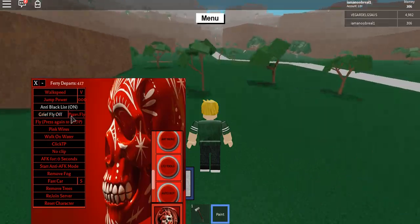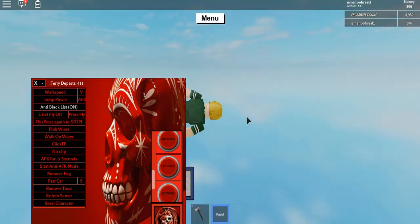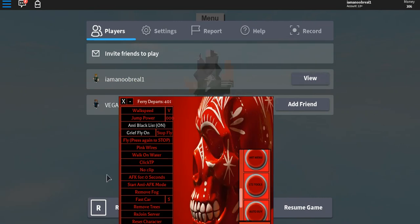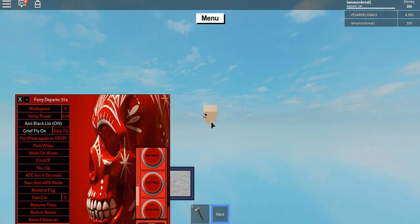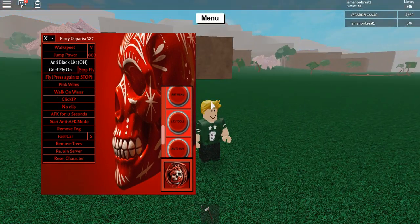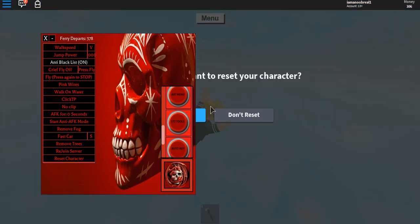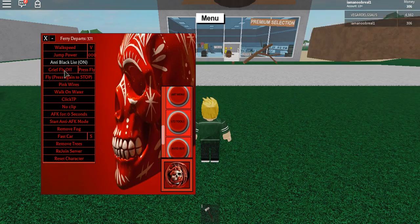Yeah, you can just fly around — oh my, you shouldn't use this guys. I got flung. Let me just turn this off — whoa, what's happening to my character? Reset, reset. Okay that was crazy. I can't even walk. This is really hard to stop — I don't know how to stop this.